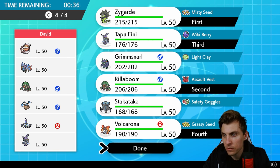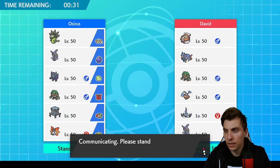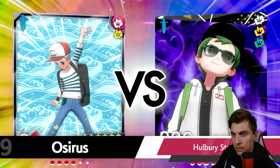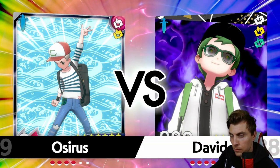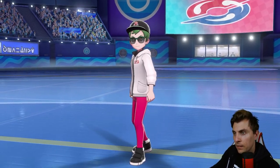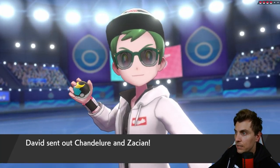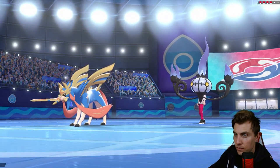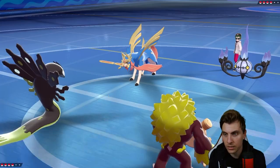I think we're all right with those four — I believe in Zygarde enough to deal with the threats here. Chandelure is an interesting one; I like it as a Pokémon. It matches up really well against Zacian since Zacian literally can't really touch it, and the damage output in return is just phenomenal — Chandelure's base special attack is crazy good.